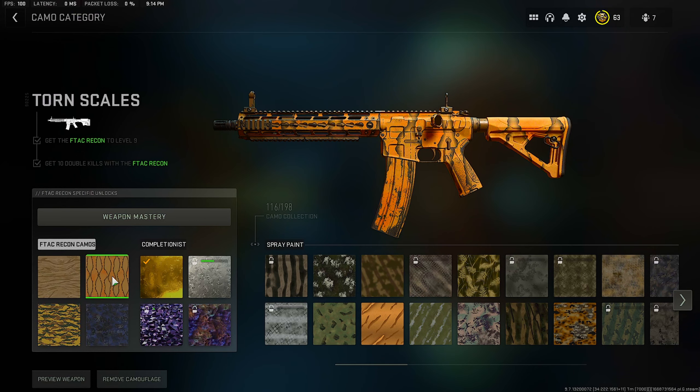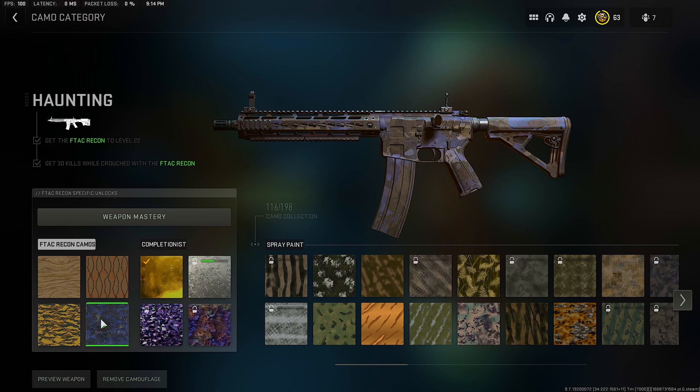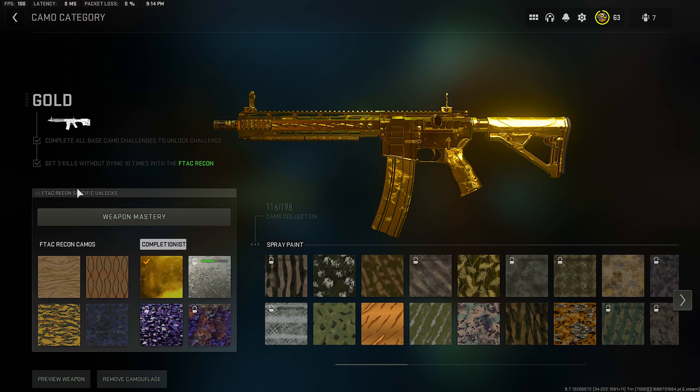The second camo, Torn Skills, requires your weapon to be level 9 and you'll have to get 10 double kills. Desert Cat requires your F-TAC to be level 15 and you'll need 50 suppressor kills. The fourth camo, Haunting, requires your weapon to be level 22 and you'll have to get 30 kills while crouched. Once you complete all four of these camos, you'll have access to the Gold Camo Challenge, which requires 3 kills without dying 10 times.